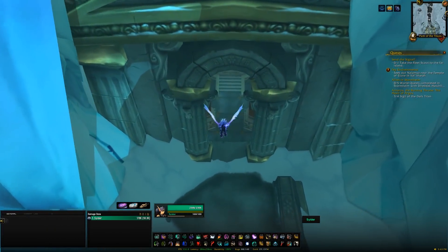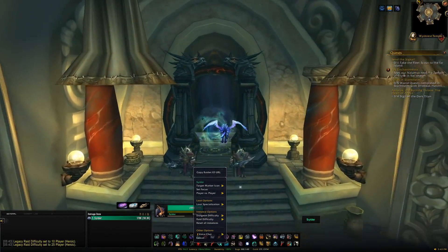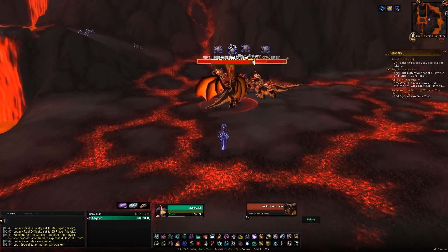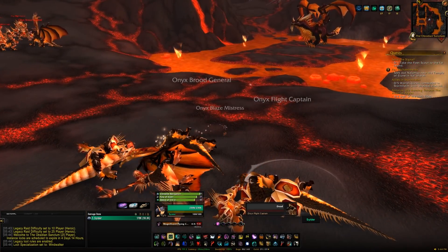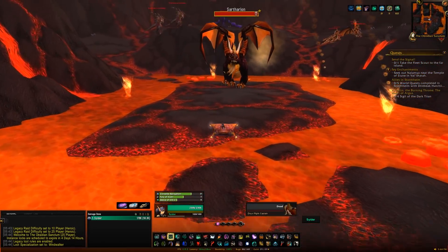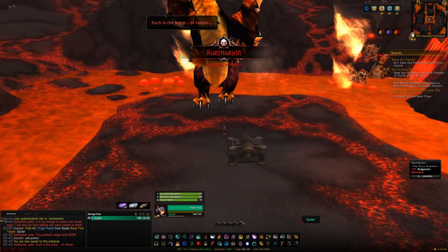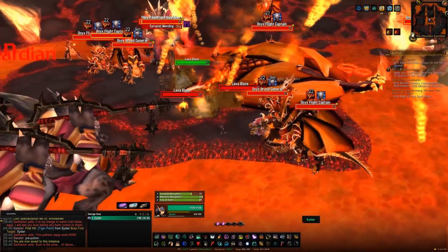Head to Wyrmrest Temple, found in Dragonblight in Northrend. In the lower section you'll find the entrance to Obsidian Sanctum. Do this on either 10-man or 25-man — you can do it once per week per character. If you want both drakes in one week, bring an alt. The only requirement is you need to pull Sartharion with the three twilight drakes alive — do not kill the twilight drakes before pulling the boss. Kill the boss, then loot the chest for your Black or Twilight Drake.